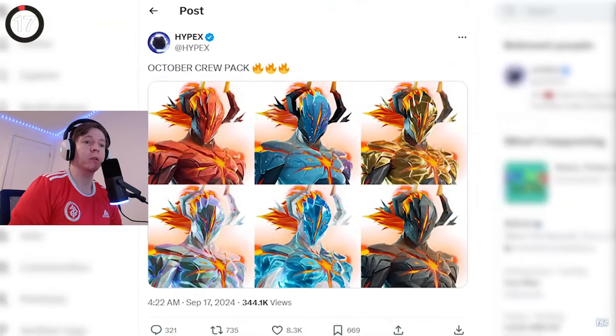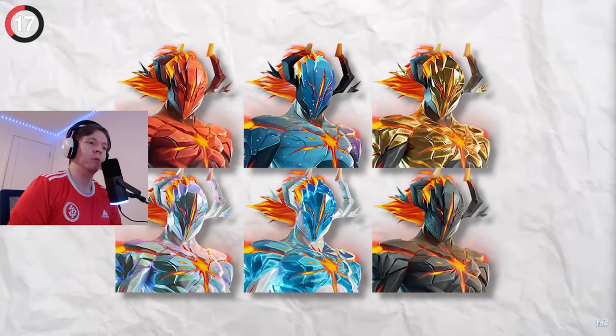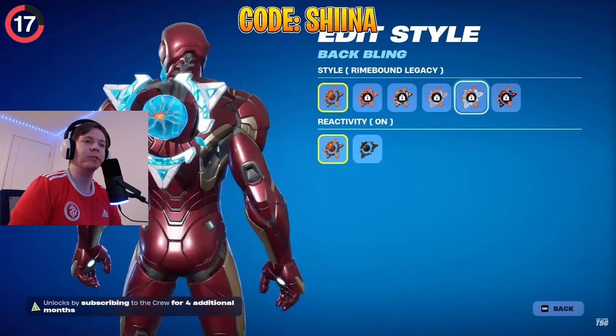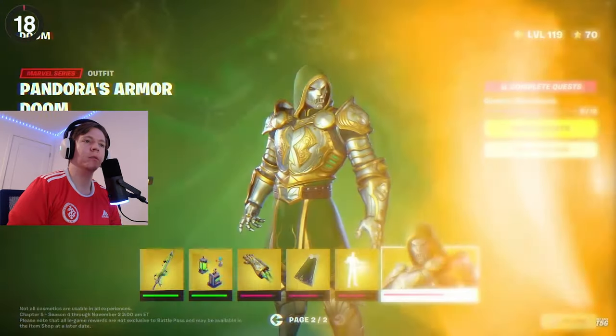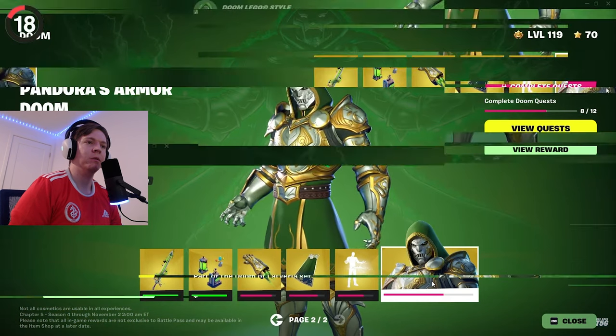Here's our next crew pack for October. While it's not Halloween themed, it's actually one of the remaining Greek god skins. It's not Hephaestus like expected — it's Polis, a Greek figure that Fortnite has completely reimagined. You'll be able to get edit styles alongside his back bling and pickaxe, and all will have upgradable styles the longer you're subscribed.